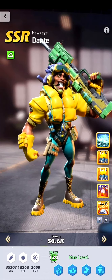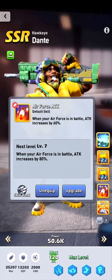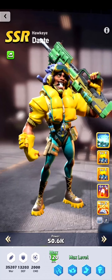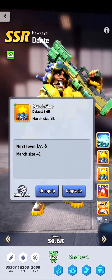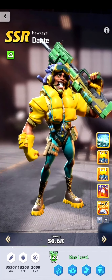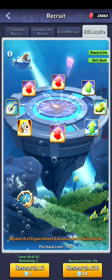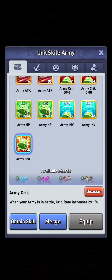So if I go to my hero, I got a rare level 5 damage increase, a rare level 6 attack, a normal march size level 5, and a rare march size level 4. So I disassemble every skill except the march size skill and the normal ones.